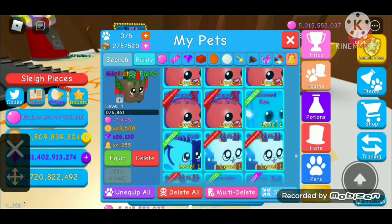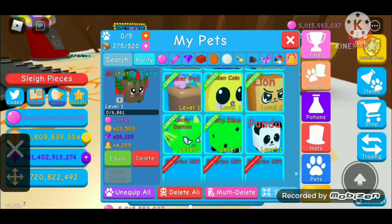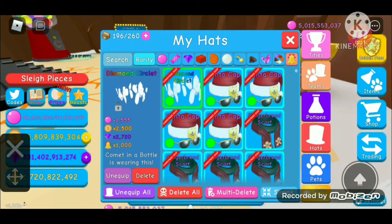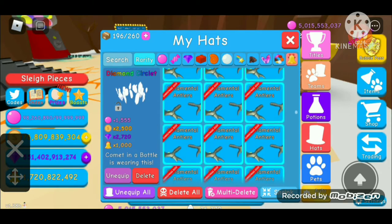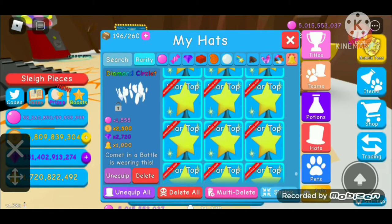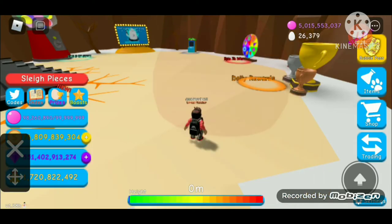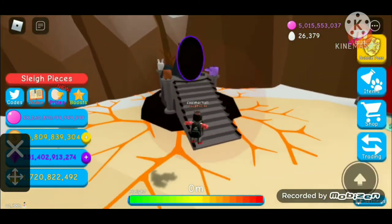These are all trash pets which I need to delete. I have no titles except a few. These are my hats — I have the diamond circuit hat that just came out. That star hat actually looks kind of neat. And these are all my potions — look at all these potions.